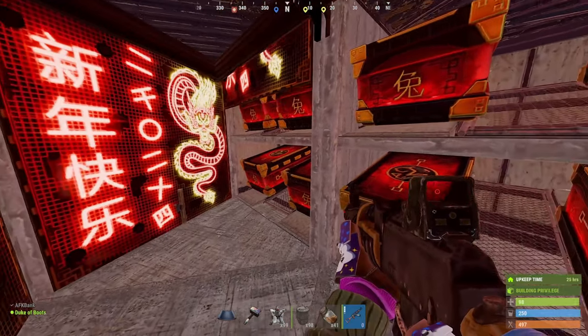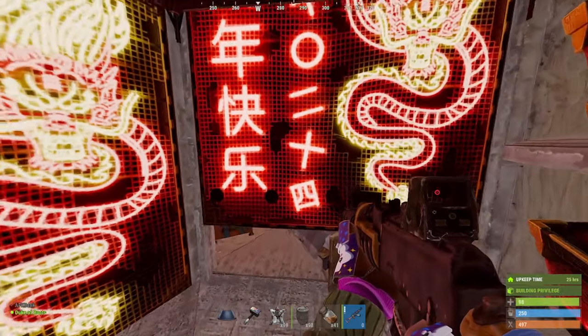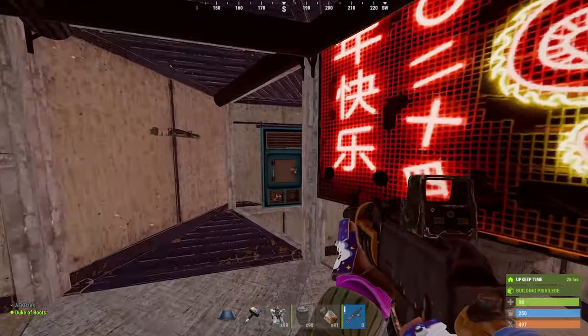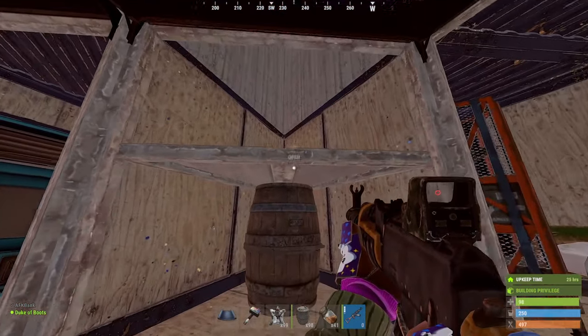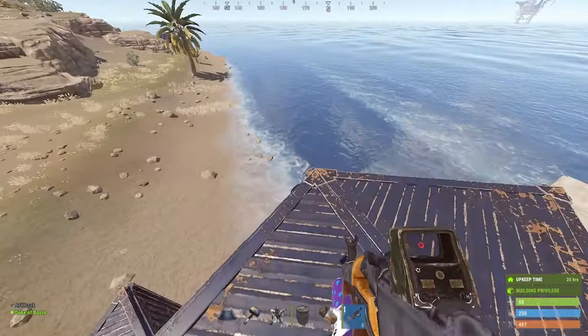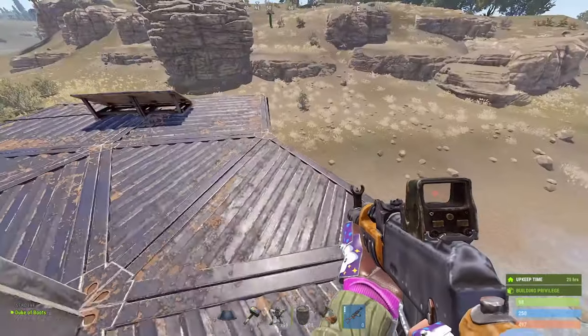This is where you're going to put your low tier loot storage. There are two four-box loot rooms and a bedroom for a quick spawn point. You can fit two bags in there if you're using it as a duo. And this here is your roof access - just make sure the bottom door is closed before you go out.